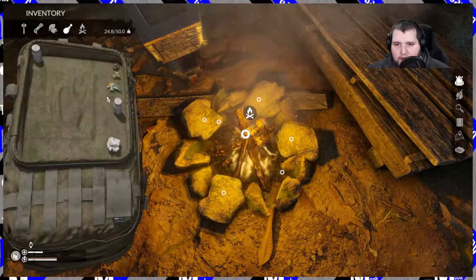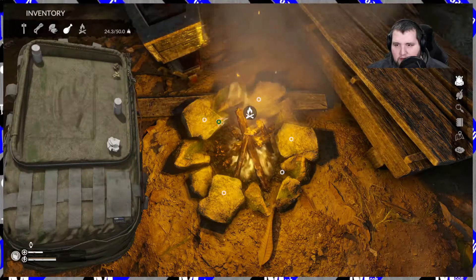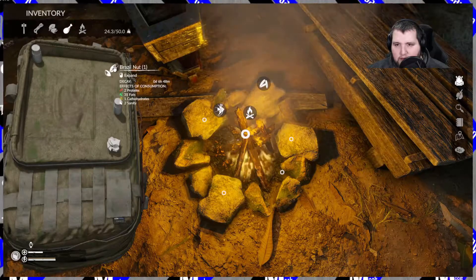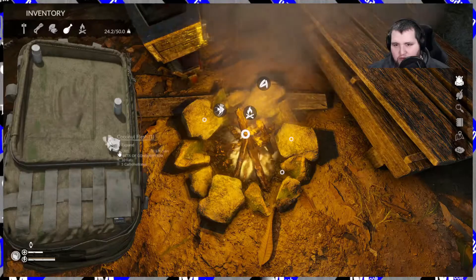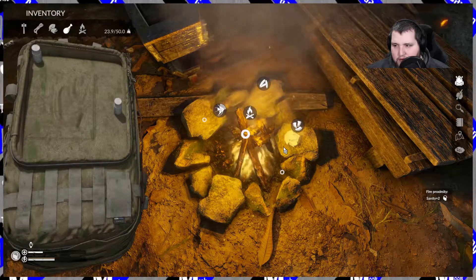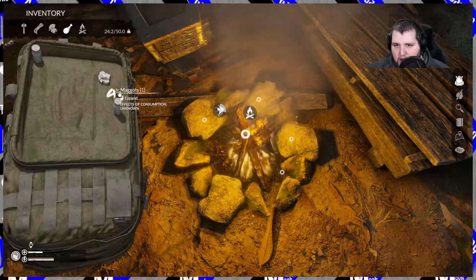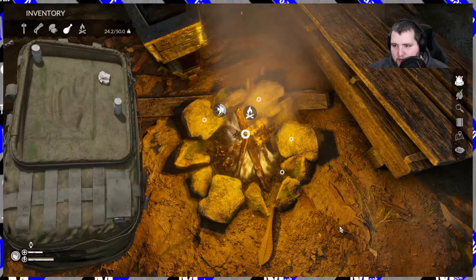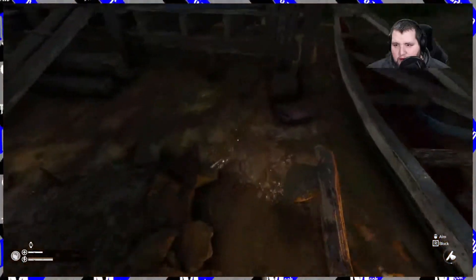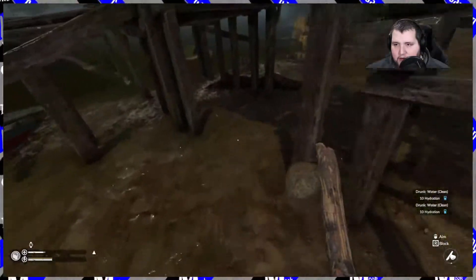Alright, so what do we got food-wise? That's kind of small. Let's cook that. Maggots — can I cook those? Cook the maggots. Brazil nuts — might as well roast those. And some coconut flesh. Okay, these aren't cooking, and neither are those, so let's take those back. Actually, you know what? Be free. Hungry.